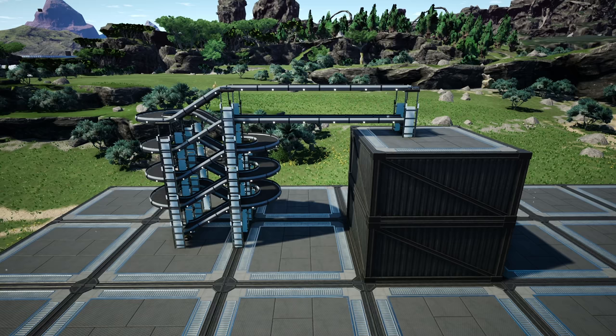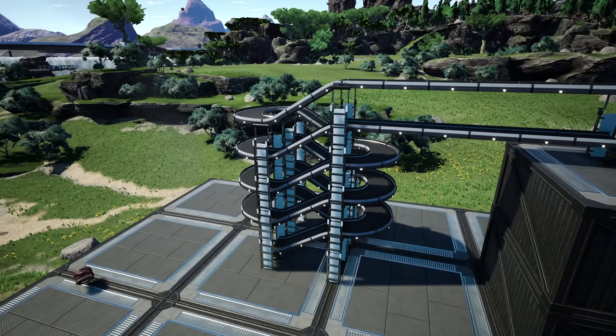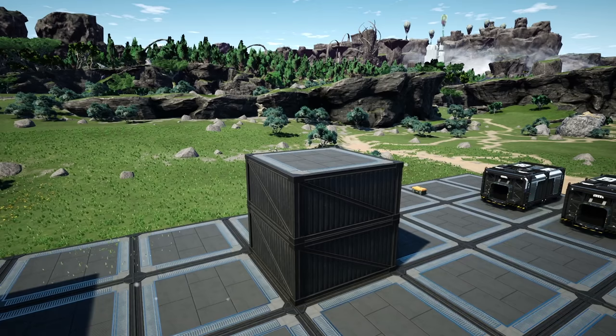Back when Satisfactory was first released, we didn't actually have elevators — they came in the first update — which meant we had to do things like running items up manually or using various systems with walls. Thankfully though, we now have elevators, though they do come with a few caveats, so we're going to be talking about them now.